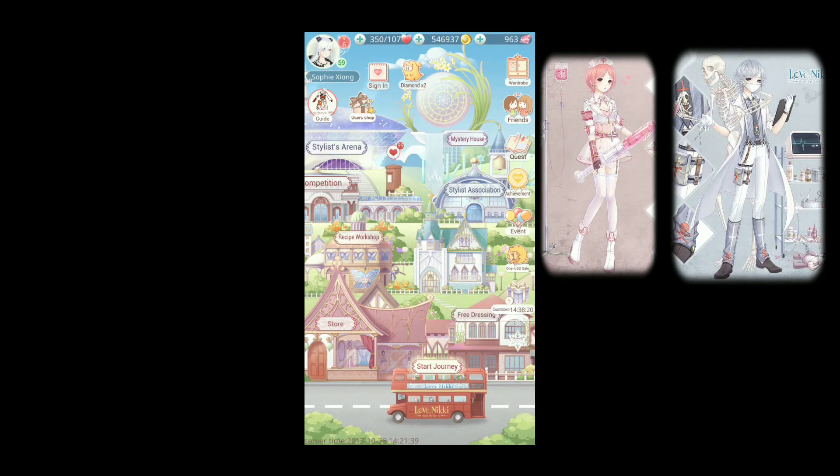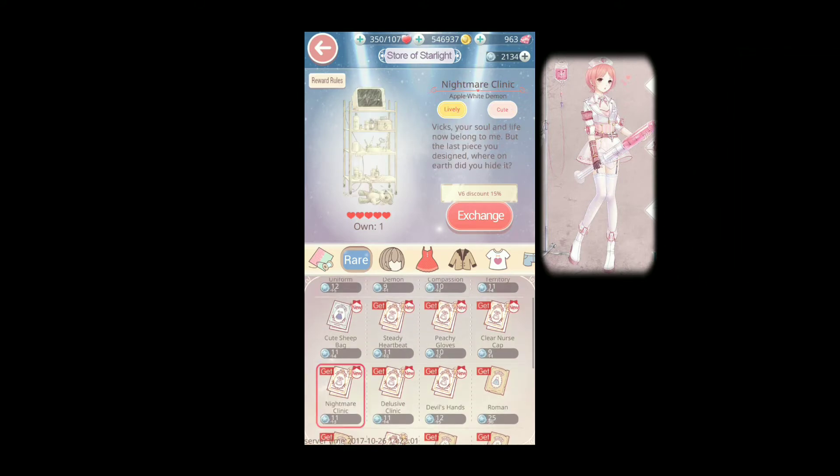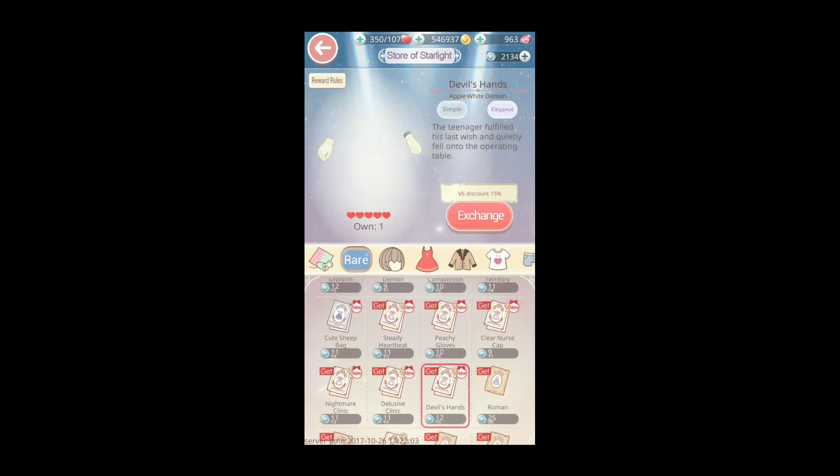To find the rest of these suits, we'll actually have to go into the Stylus Arena store. You're going to want to go into the Rare tab to find the newly released recipes. They also added the cute sheet bag, which was a 199 special recharge a while ago, but now you can craft it for free.